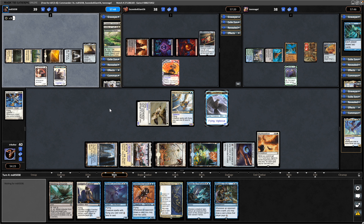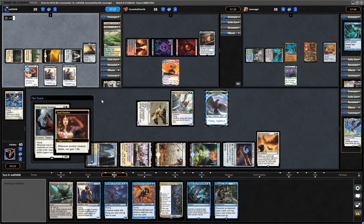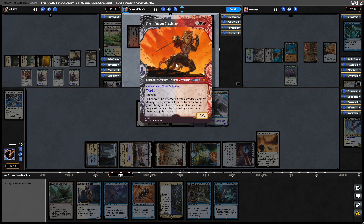May well see the Commander here. No, instead we see a Welcoming Vampire for two mana, so again wants to see more card draw. A Skullclamp from this player as well. Really worried about losing out on the card draw from the group hug player at some point, who may just scoop out of nowhere. Anyway, the Infamous is now equipped.